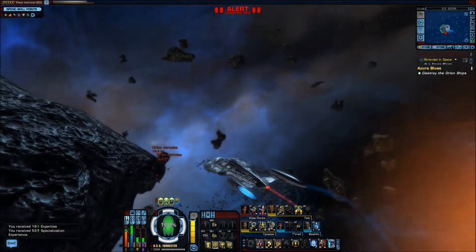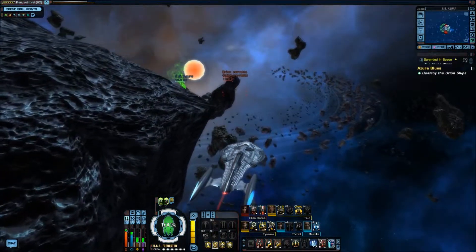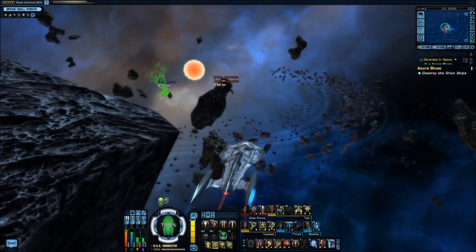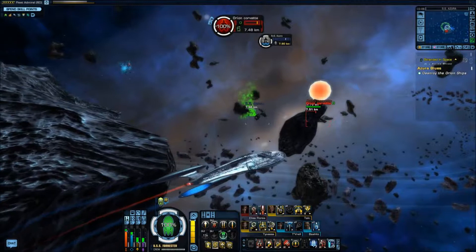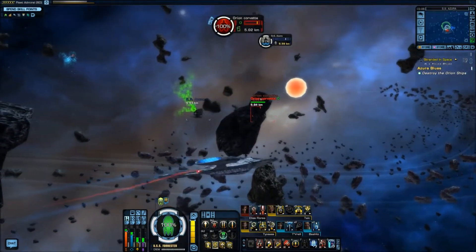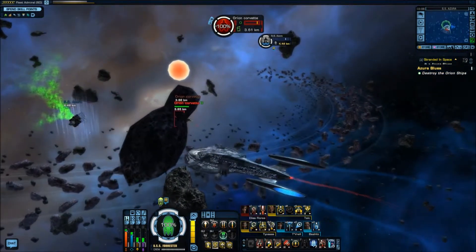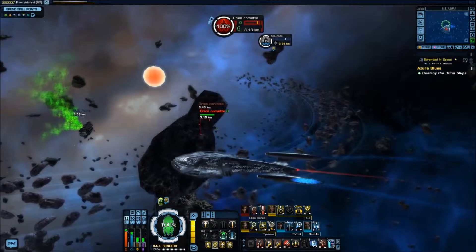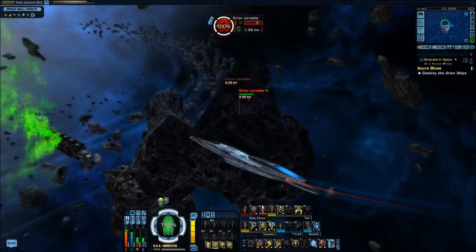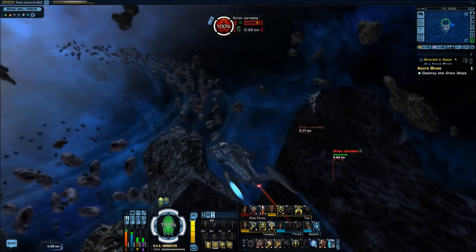Two arriving corvettes remain. I know you're there — hiding just behind that asteroid. Don't hide from me. Wait a minute, they're going around the other way. Why are they stuck behind the asteroid? I think the AI got them stuck behind it! Well then, I didn't anticipate that — but whatever works.